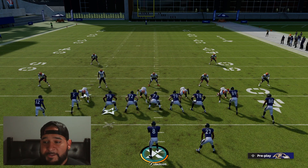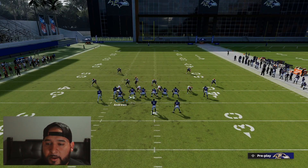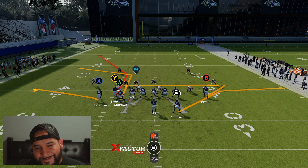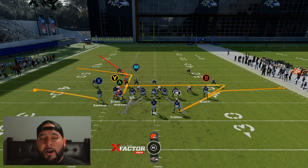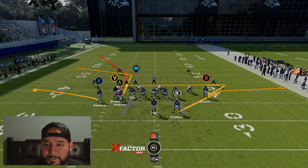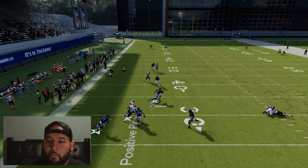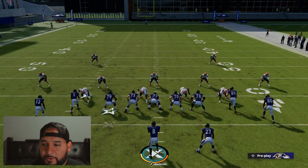Let's jump into man coverage. Same thing — motion over my tight end, smart route them, smart route Y, and put X on a flat. The most common man coverage you're going to run against is cover two man with two safeties over the top. If it's just straight up man with no safety over the top, or cover one, Y is a man beater — it's just going to destroy man coverage. But A also gets open. They're both going to get open.